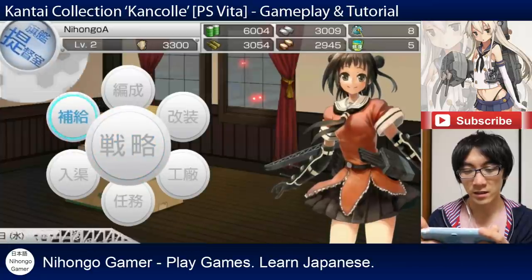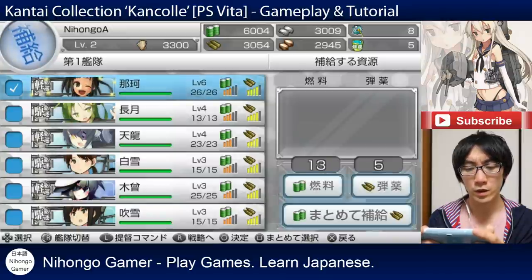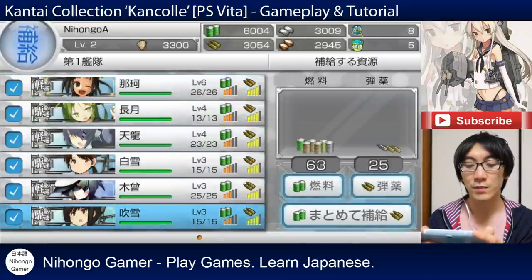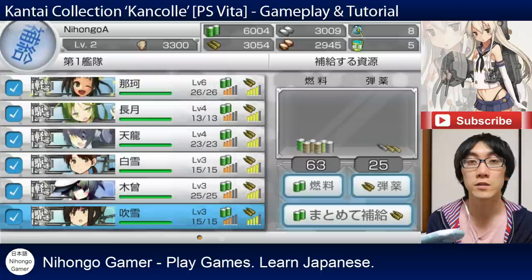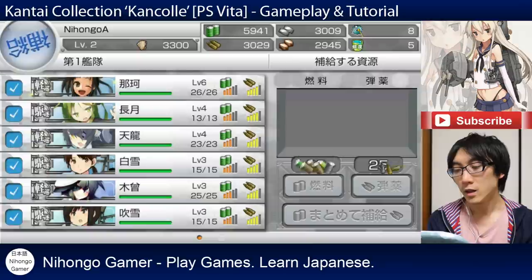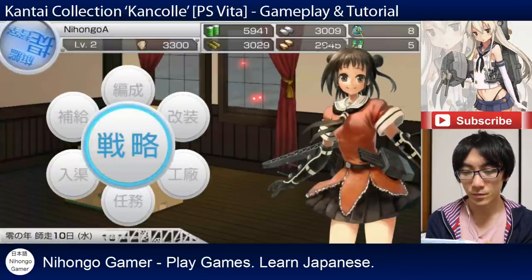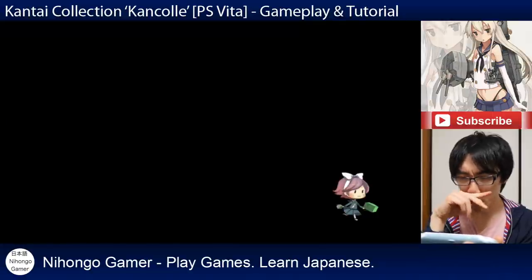Nakachan, smile! Everyone is running out of ammunition because we did the fleet drill. So when you do fleet drills, you don't get damage health-wise, but you can lose all your ammunition. Nakachan! You've got to make sure that you've got full ammunition before you go into the fleet drill. And now we press R and go to fleet drill.